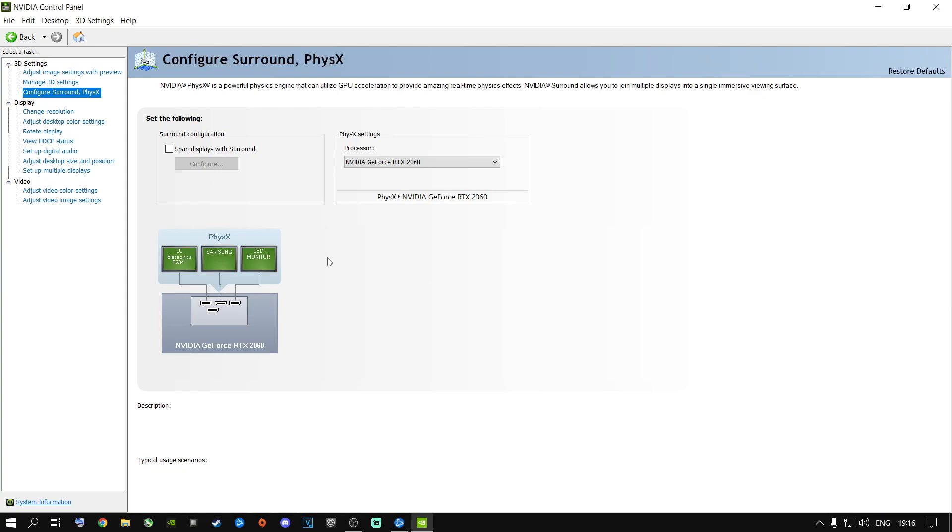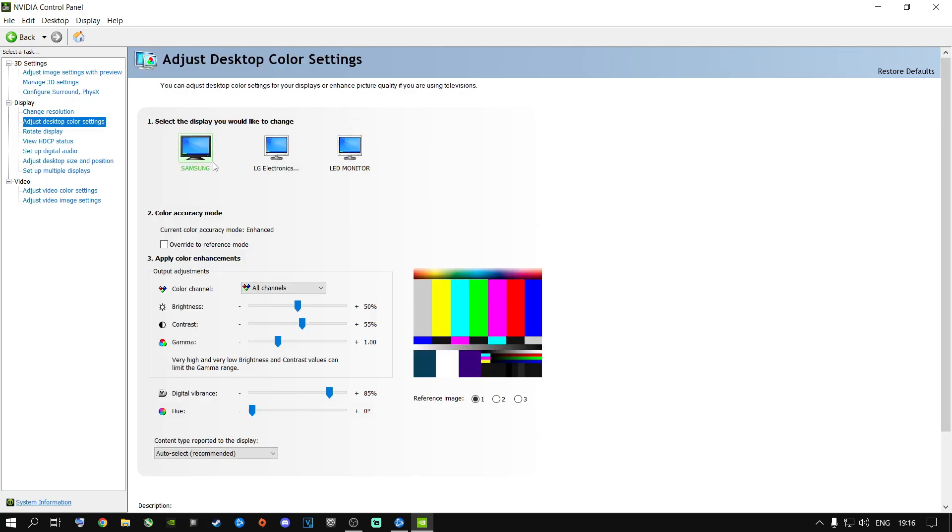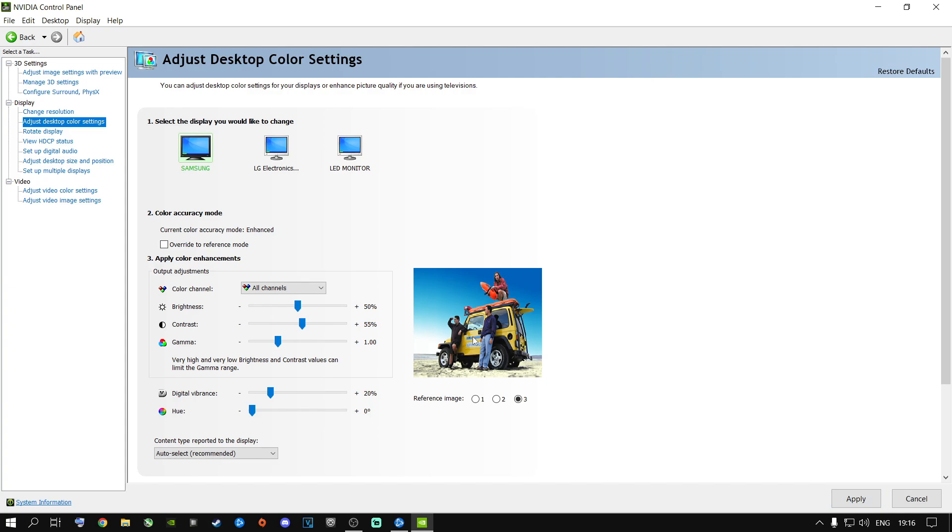If you want better contrast and to make your game look much better in Warzone, click on Adjust Desktop Color Settings. Go to your main display, then go to Digital Vibrance. My sweet spot is 85 for my specific screen — everyone has different monitors and screens, so find what looks really good for your setup, whether it's a laptop screen or monitor, and apply those settings.